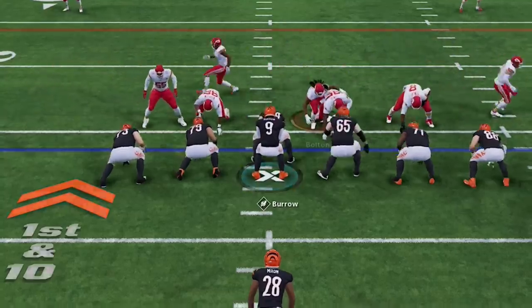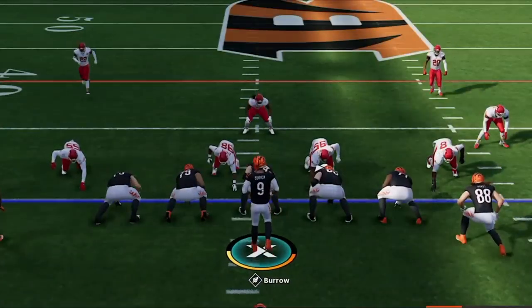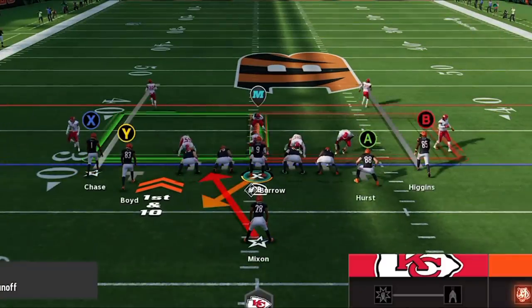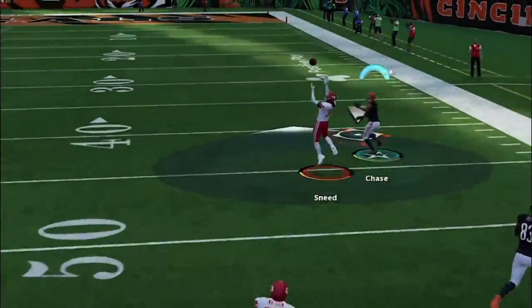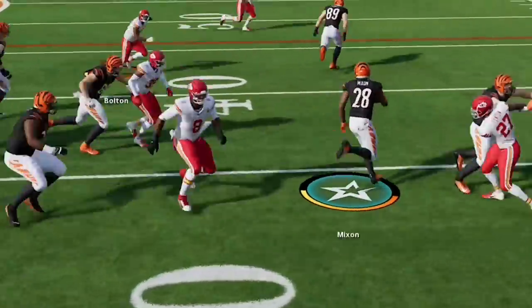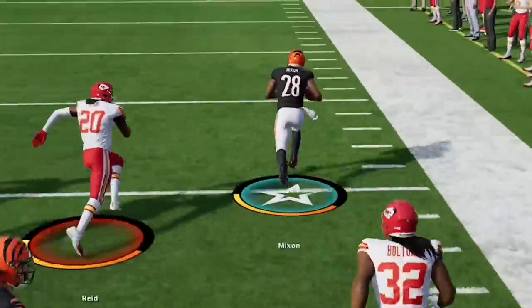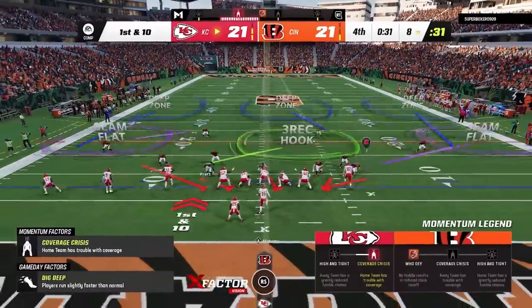This is the most overpowered run play in Madden 23. In today's video, I'm going against one of the glitchiest defenses in the game that shuts down every play in my offense except just one. If you want to see what unstoppable run play I'm using that averages almost 10 yards a carry, plus intense gameplay that goes down to the final seconds, stick around after the intro.